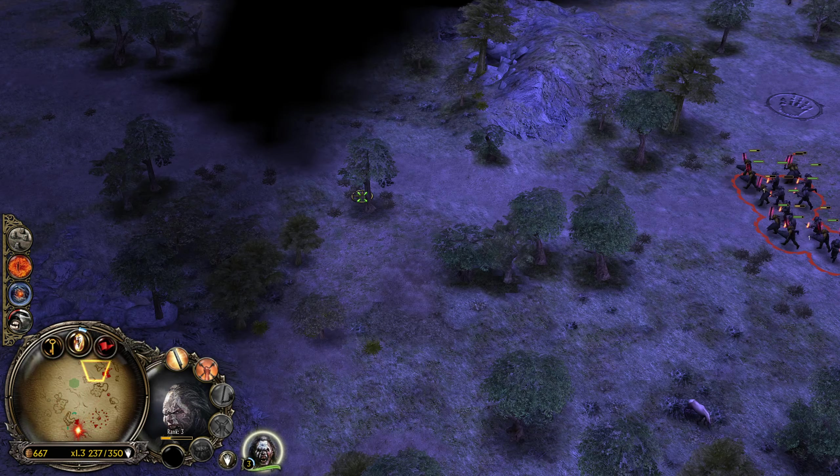I think we've got the upgrades for everybody here. We can probably advance on the base now. I'm going to keep training troops while I can. I'm going to put this guy in control group two. The ballista can attack the gate — I don't think anybody else can, though. Doesn't look like it.